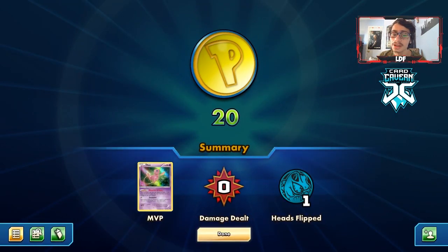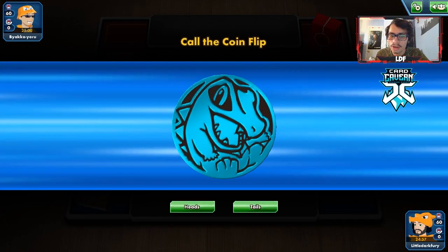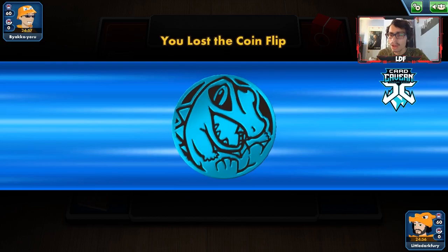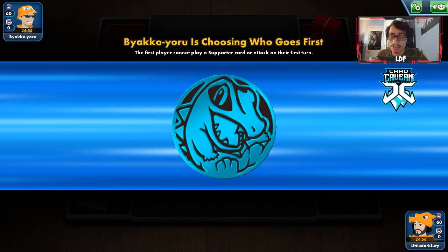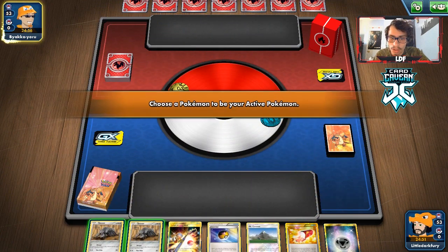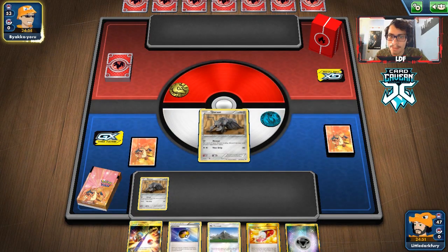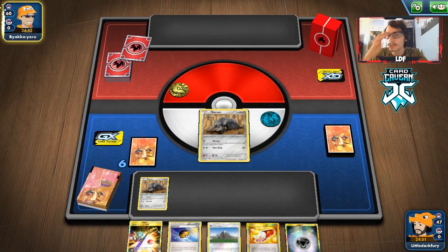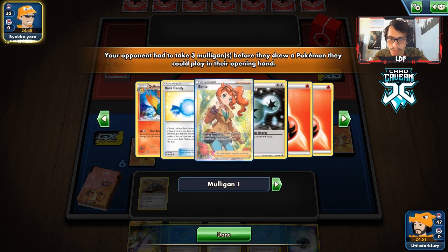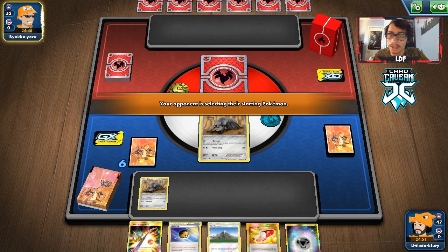Let's get into another match. We're up against a Fire deck — looks like a Cullis deck from the types. We lose the coin flip and they choose to go first, which is interesting. We can get a nice double Durian start with no supporter but Trainer's Mail might bail us out. They're mulliganing, which helps. They're playing a Typhlosion deck — that's not great for them since we're a mill deck ourselves.